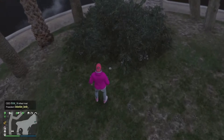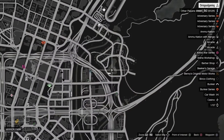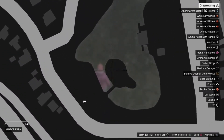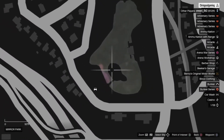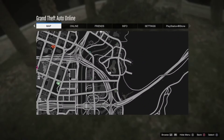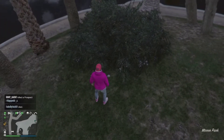Once you go to a peyote plant location — I'm gonna show you where I'm at right here on the map. I'm right here at a peyote plant location, right there on the map as you can see. So what you want to do is walk up to the peyote and eat it.